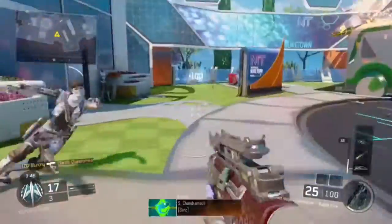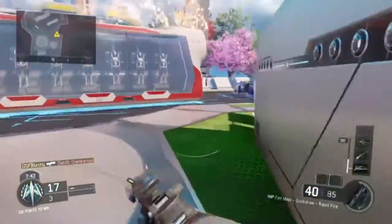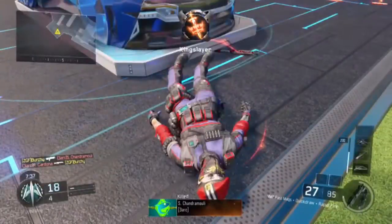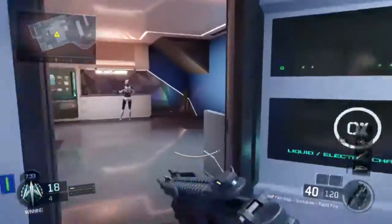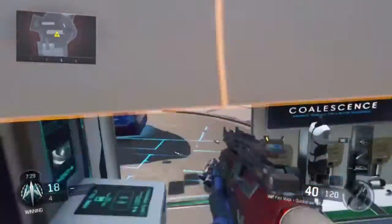For perks, you can run anything, but make sure you're using Afterburner and Scavenger. Afterburner is going to keep you up in the air because you're going to be running and gunning and jumping out of the way, dodging enemies as you rush in. Scavenger is going to help you simply because you're going to be going through so much ammo and you don't want to get wrecked.